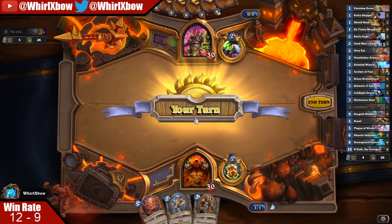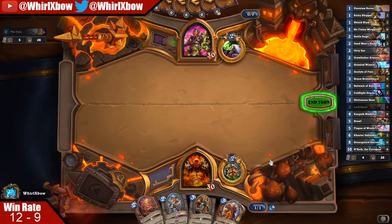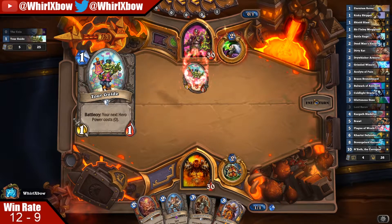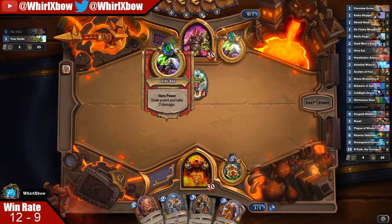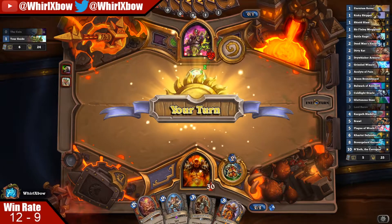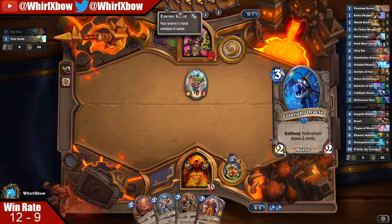This hand is pretty okay — that's actually really good, that's insane. The important part with Barov is that theoretically if I survive to turn six, or even turn four if I draw a Risky Skipper, it just wins the game possibly — if I wipe two giants and a Dark Glare, I doubt he's able to come back. He's using cards to damage himself now, which is actually kind of good for me.